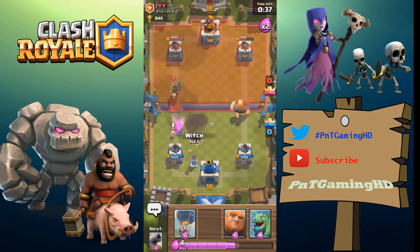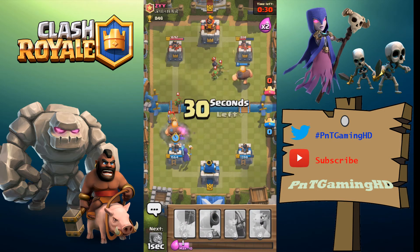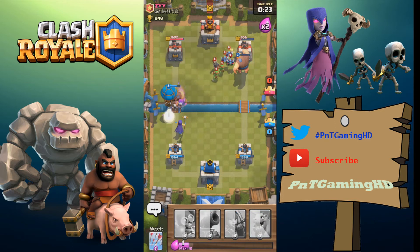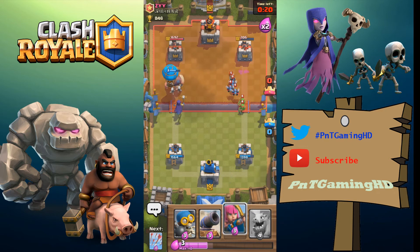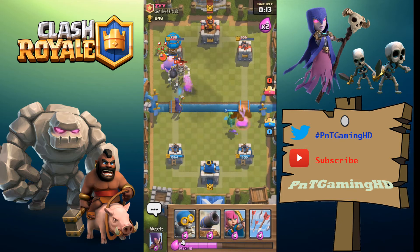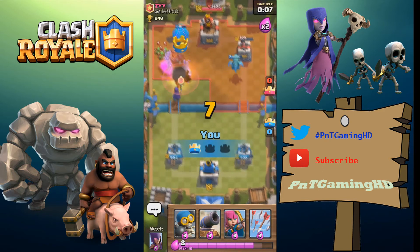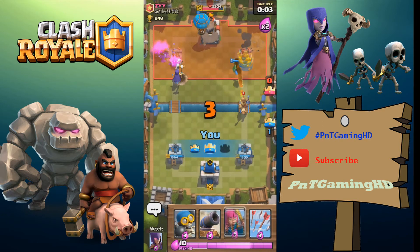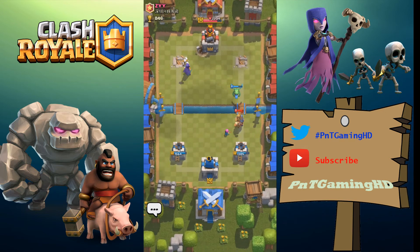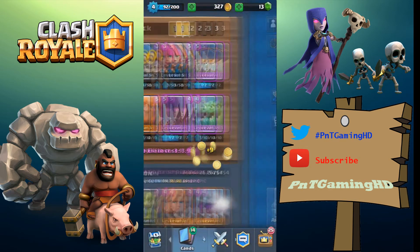We've got a giant on the right-hand side going towards his tower and another giant coming on the left, plus a balloon on the left as well since he used minions on the right. The baby dragon gets rid of those minions, the left-hand-side tower goes down because nobody can counter the balloon at this stage, and we get a two-crown victory. First win — well played!